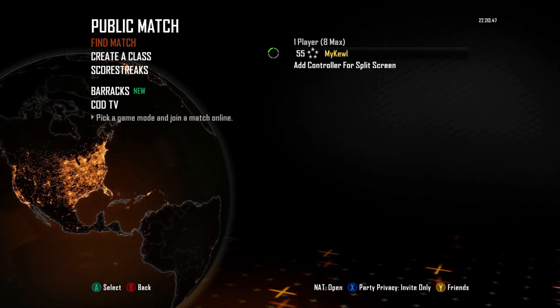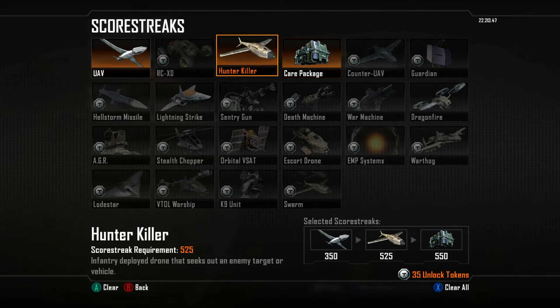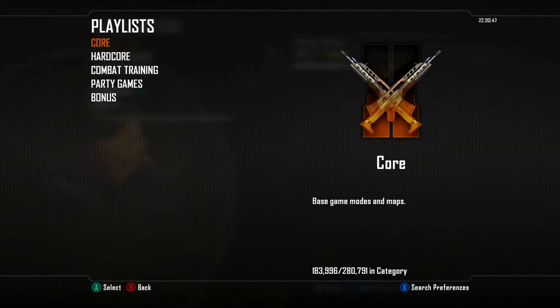These are the two game modes I recommend, but you can find anything where you get the most points. Pick up some really low killstreaks that you're going to be able to aim for almost every life. I go for UAV, Hunter Killer, and Care Package, knowing I can get all three of those — usually even twice — in one go. That's just because of my skill set; you might get higher or lower. I also recommend going UAV, Counter-UAV, and just getting the lowest ones you can possibly get.